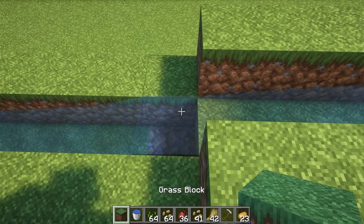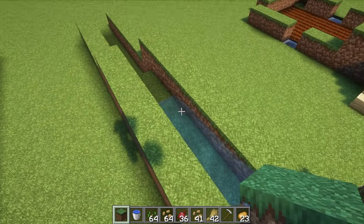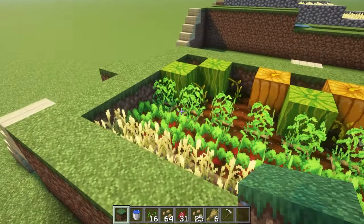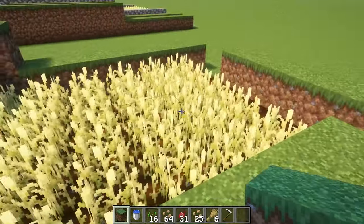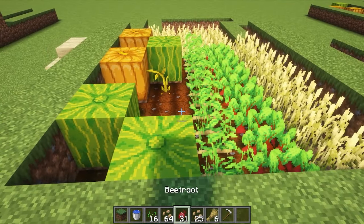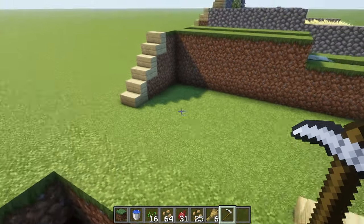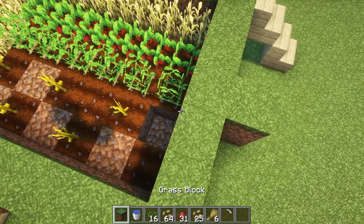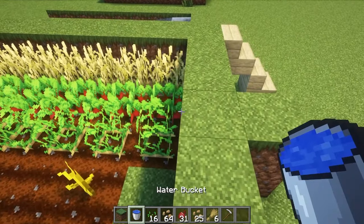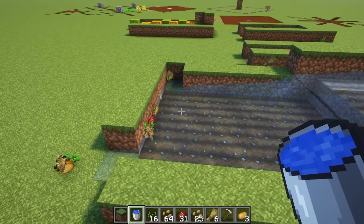If you put one more block, it stops flowing because it'll only go seven. So if you build out something like this setup, you can harvest everything down here — but of course the melons won't harvest, so they're going to have to be somewhere else. You can harvest just by dumping your water in, everything will flow down, and you're at the end.